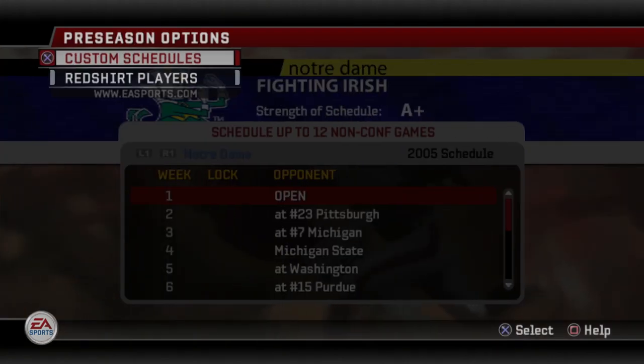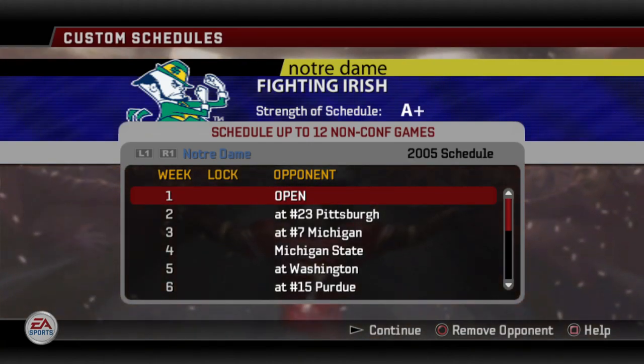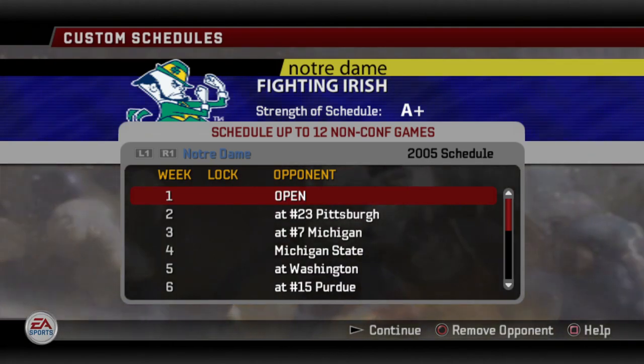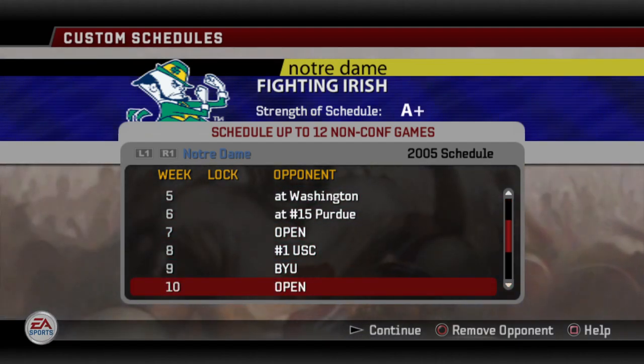When you go into preseason options and you create your schedule for that particular season, you have more options than you think. Now this is Notre Dame — they're an independent school so they have a little more leeway in their schedule because they're not locked down to a conference. But even they have their limitations, or so you would think.